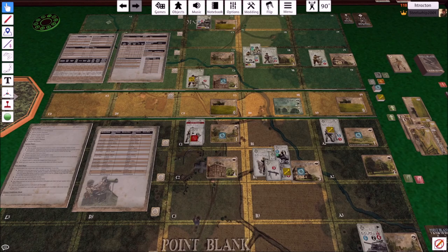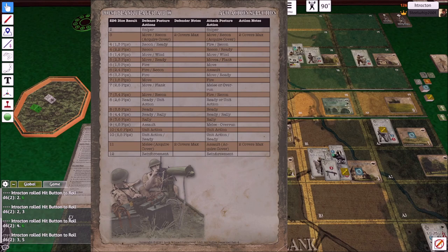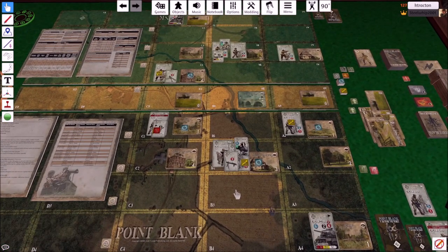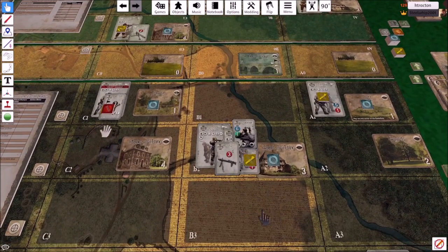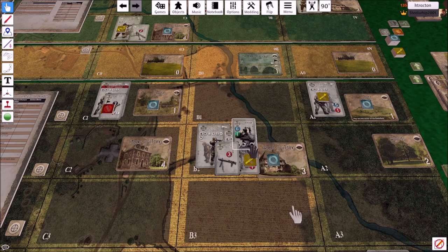I roll for the AEO on the table — three-five, that's a ready action, and boy do they need it. The difference between ready and rally: ready removes fatigue — the yellow markers. Rally attempts to remove shaken. In Point Blank, unlike Lock and Load Tactical, you don't need a leader to rally — any unit can rally by playing the card, which is really helpful. But this was a ready action, so it's about fatigue.